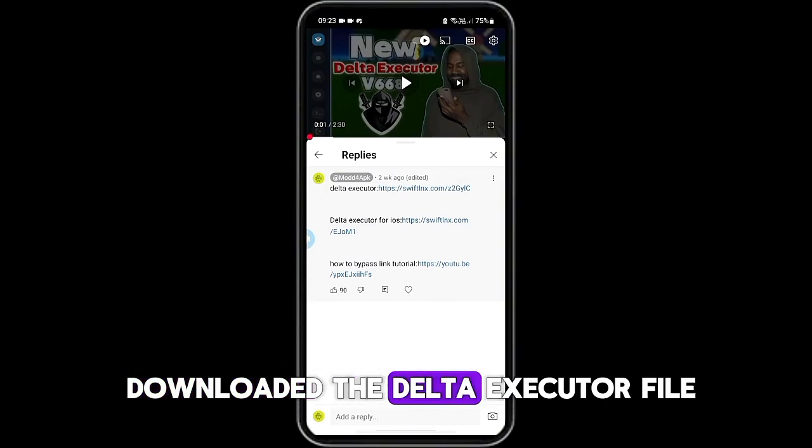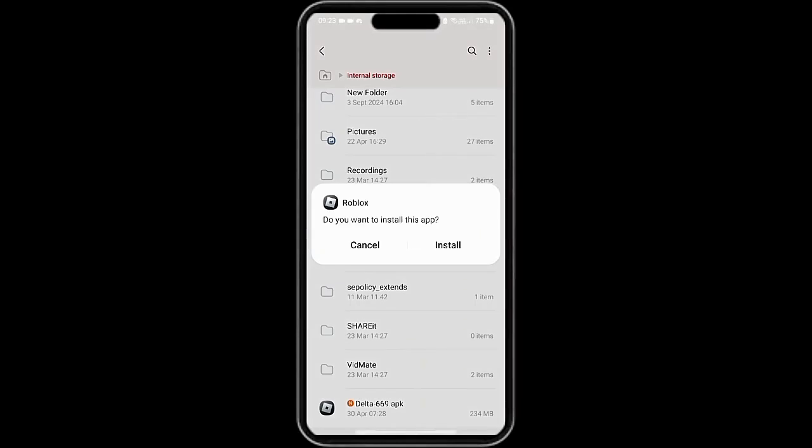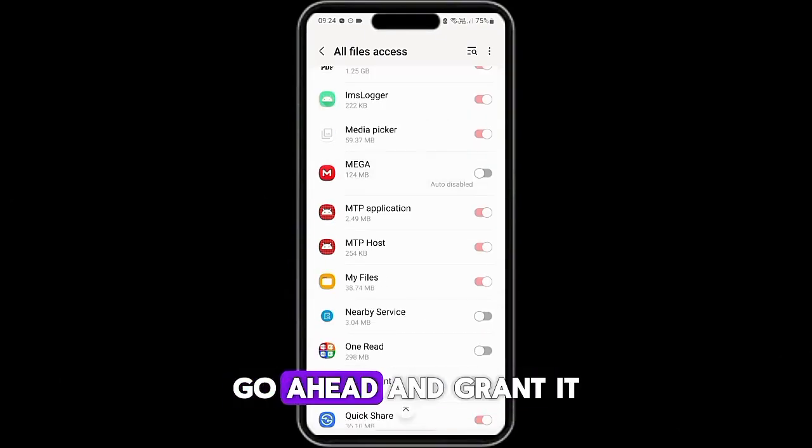Once you've downloaded the Delta Executor file, install it on your phone. After installation, open the app. As you can see, it asks for file access permission. Go ahead and grant it.